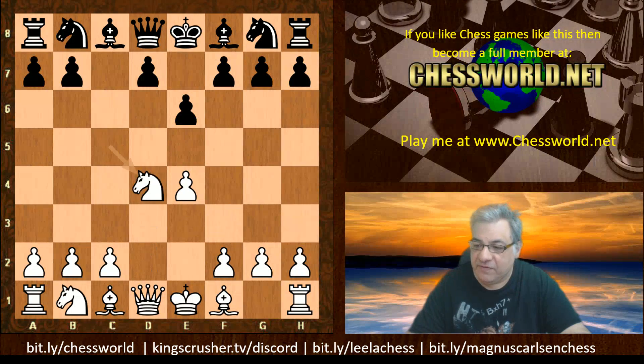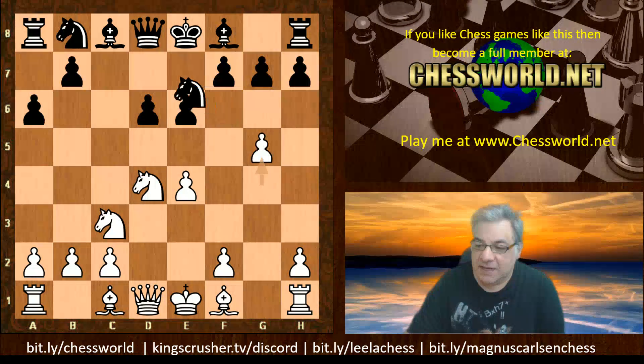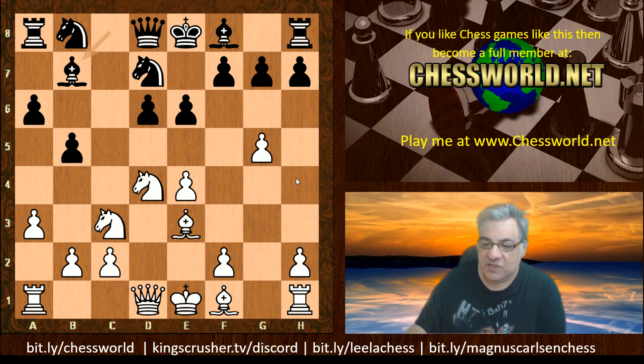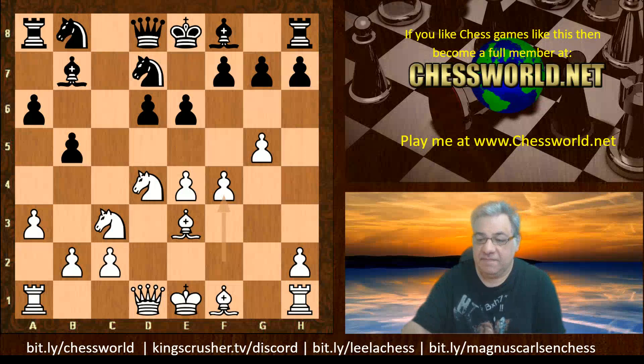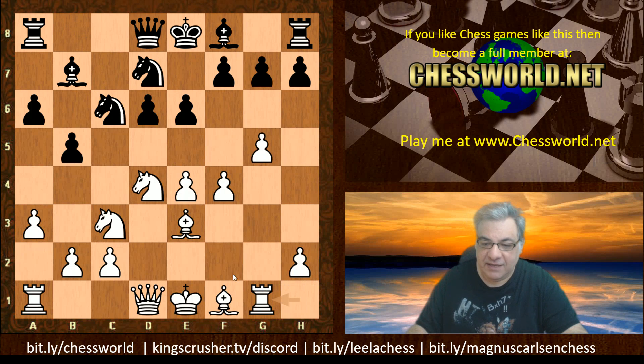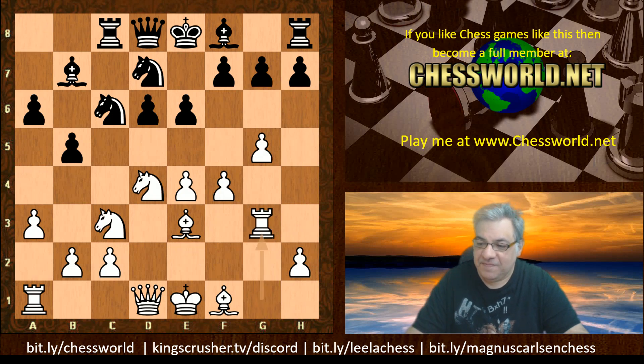The opening moves lead to a6, which is the end of the book. Leela playing white chooses g5 — a space gainer. Then Be3, b5, a3, Bb7, and now a different plan from Stockfish: instead of the h-pawn, the f-pawn is used. After Nc6, we see Rg1 — a very interesting idea using pawns as a shield for a nifty rook maneuver, and very dangerous if black castles kingside. We get Rc8, then Rg3 lurking in case black is tempted to castle kingside.